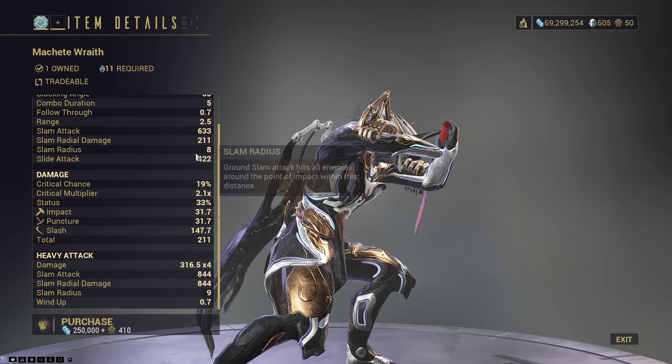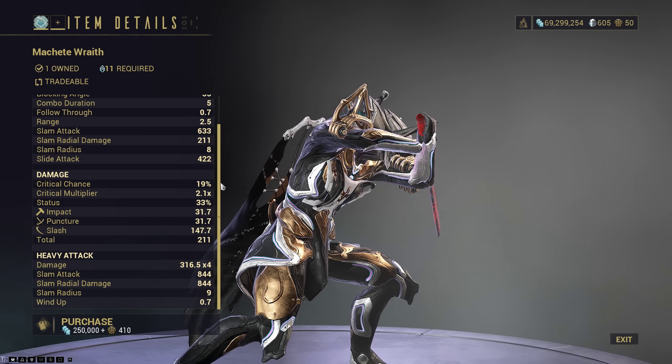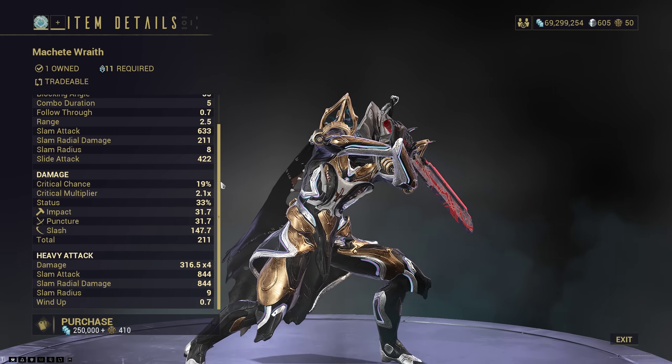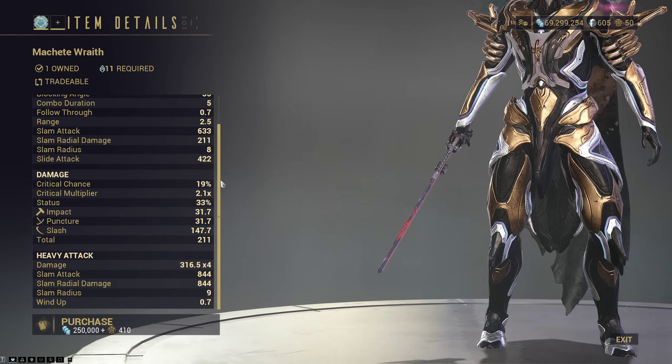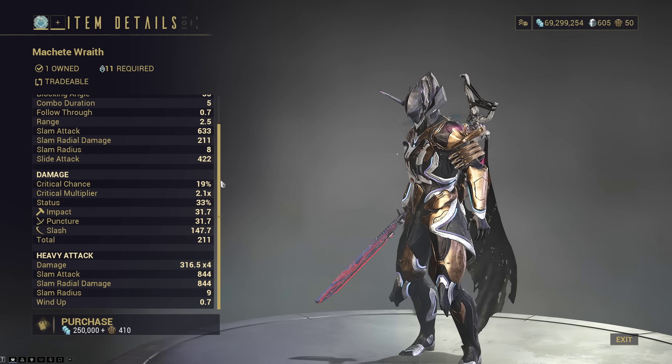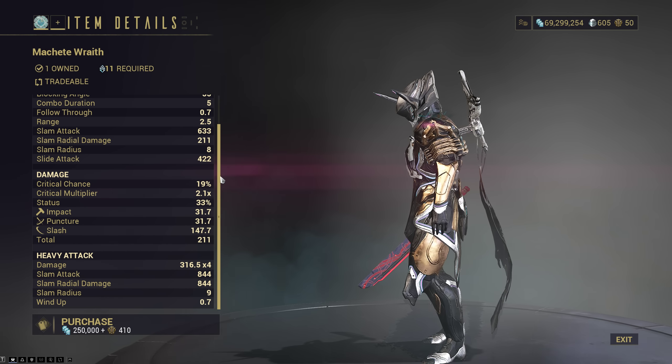Machete Wraith is pretty outdated these days. It's slightly better than the Prisma Machete and slightly better disposition too, but the Slatera has significantly better stats in general. If you have a riven I guess feel free to use it, but the Slatera out of the box is significantly better.